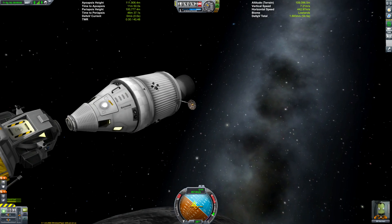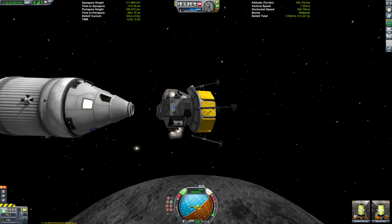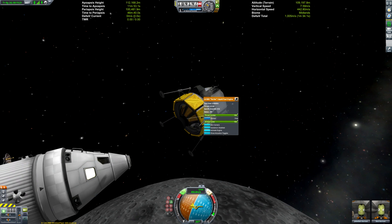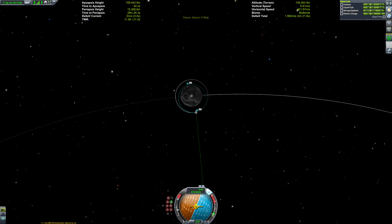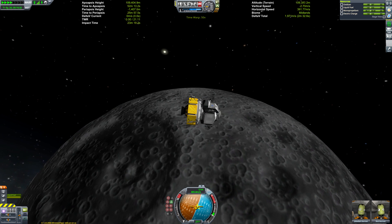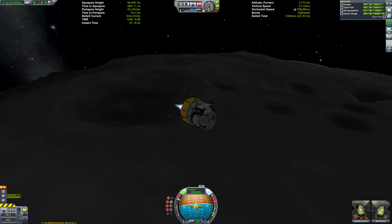Now we've transferred our crew to the lander, we can undock. We need to deploy the landing legs to be as faithful as possible, because on the real Apollo lander the engine couldn't fire until the landing legs were deployed. This is an Apollo 11 replica — not particularly accurate since it has a very round base rather than an angular one, but it has gold panels. It doesn't have a rover, which is why it's Apollo 11 specifically.